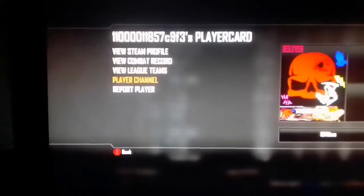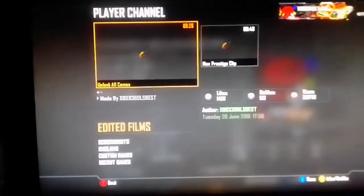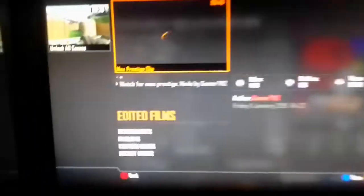Then scroll down to Player Channel, then go to Edited Films, and right here where it says Max Prestige Clip, click that.